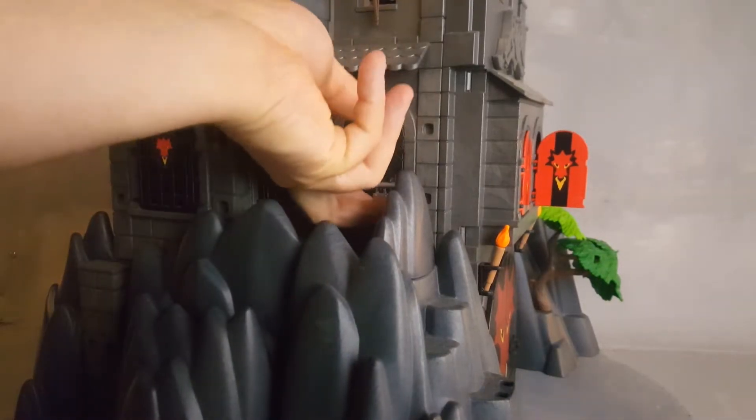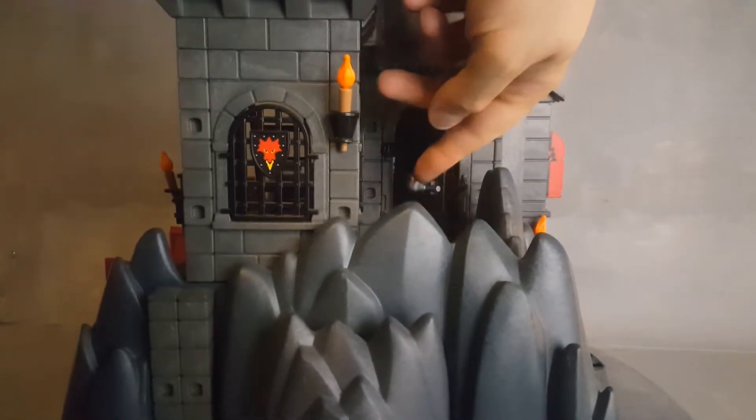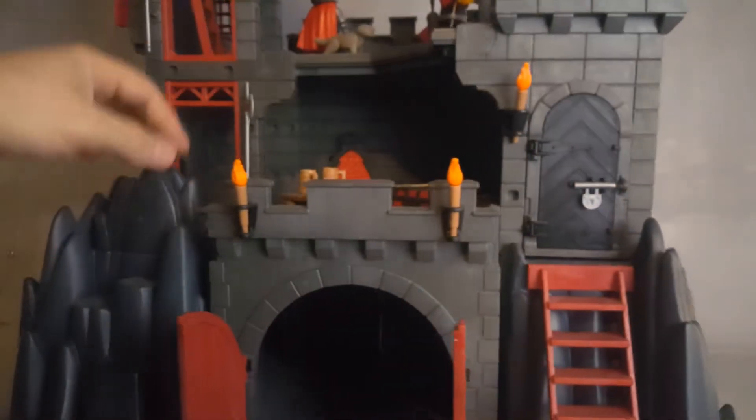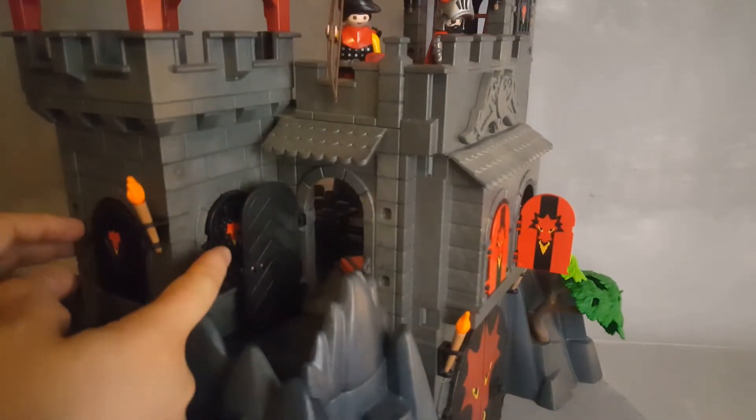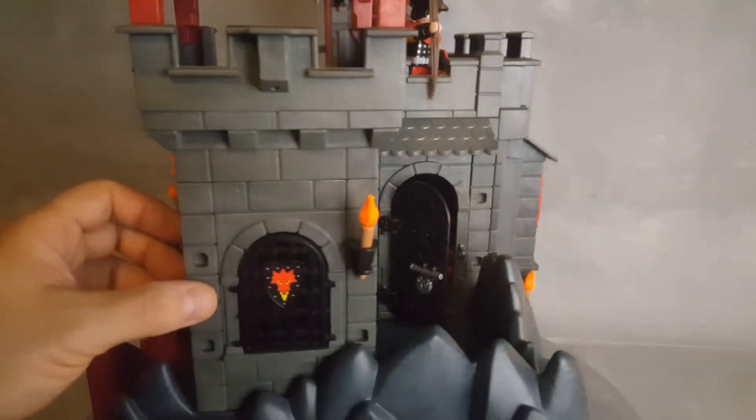Over here you have a little door — anyone invading would have to break that lock. You can open that door to have access to the king's room. There are windows on the sides as well, and you can play that you break through by just removing them.